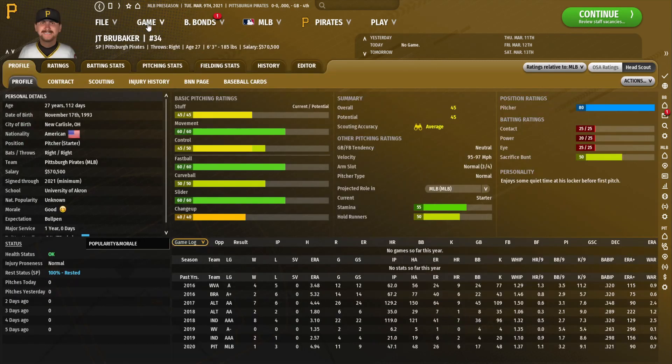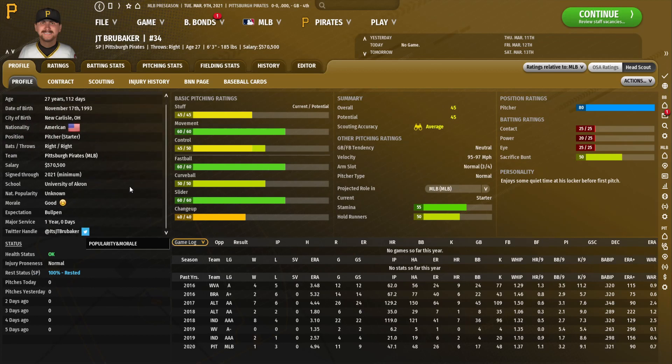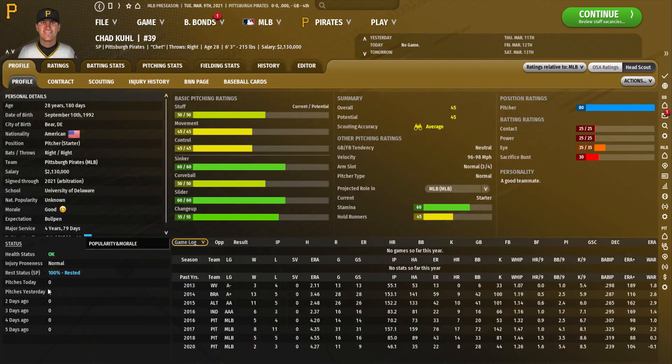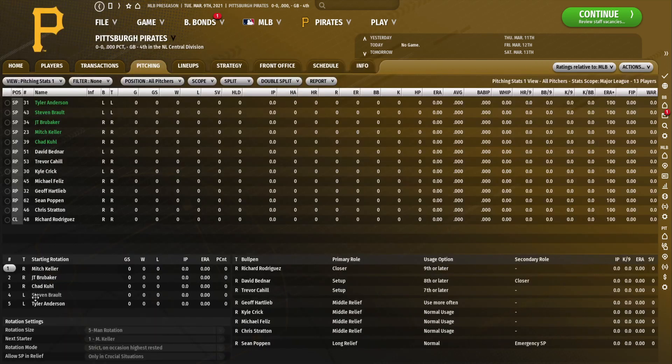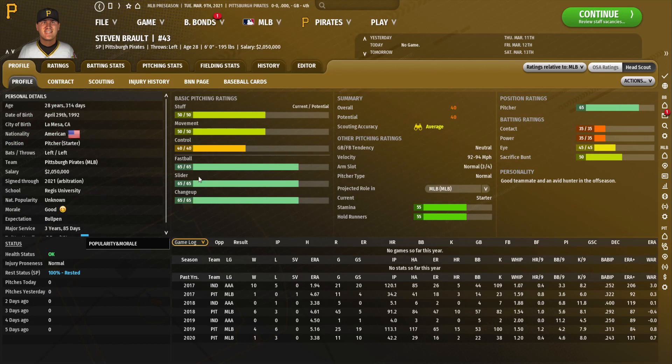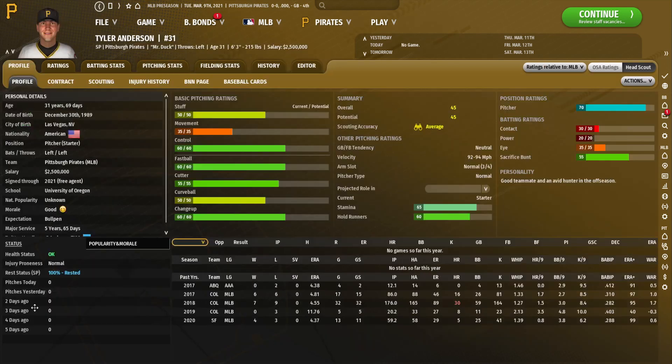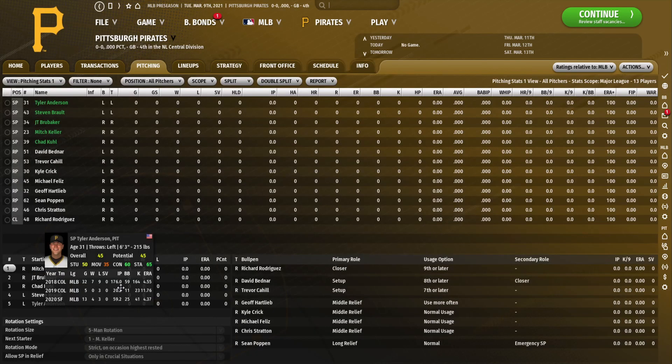TJ Brubaker is just kind of a filler starter — nothing really special, and I doubt he'll be around long. Chad Kuhl is another guy honestly pretty much identically rated to Brubaker. Steven Brault has pretty good pitches but not a ton of control — I'd probably prefer him in more of a reliever role, but he's okay. Tyler Anderson I mentioned earlier — pretty much built like all of our starters, just kind of really average arms with nothing extraordinary.